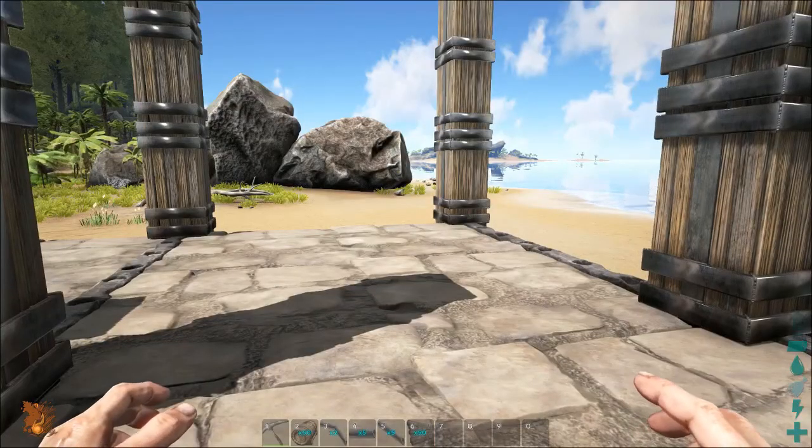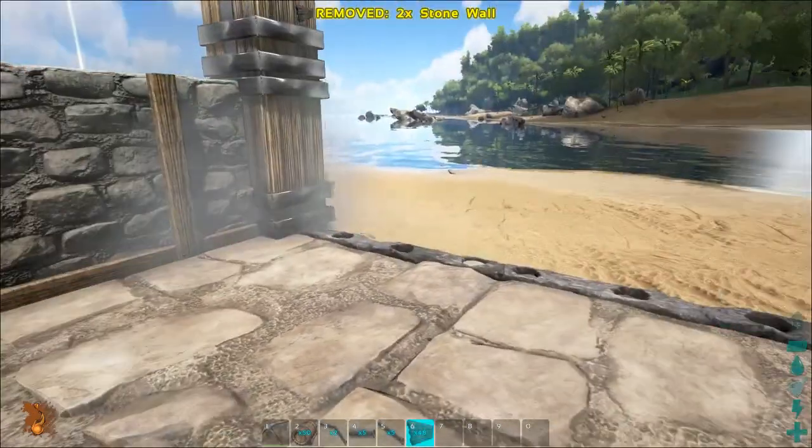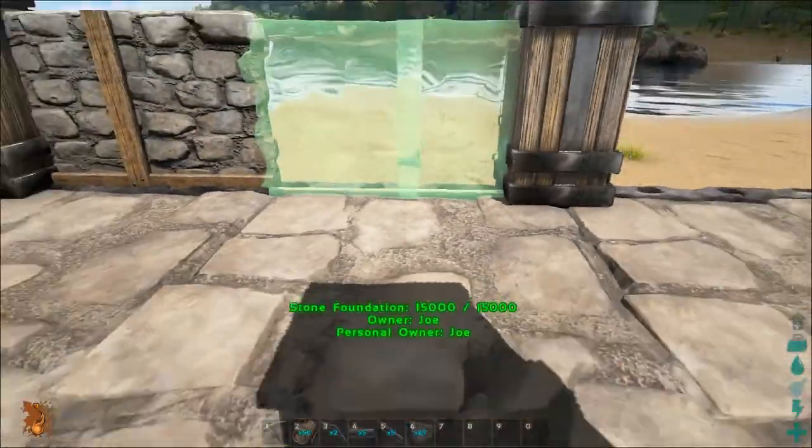Before placing any of the barrels it's a smart idea to place all the walls. This will make sure that you won't be placing beer barrels through the walls. I will only be using stone foundations in the basement.